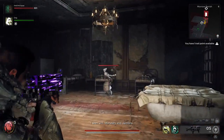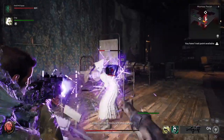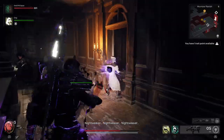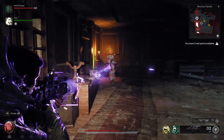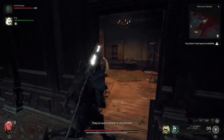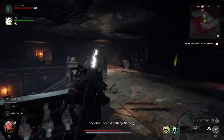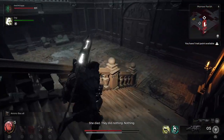We're going to come in through that window and make our way through this area. If you're here relatively early in the game these guys can hurt a little bit, but it's relatively straightforward — just push through. It'll make your life easier if you clear this area of all the ads. There is a chest in this little office room so don't miss that; it was there on both of my playthroughs so I think it's there every time.